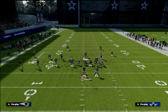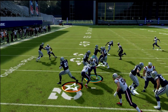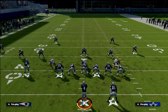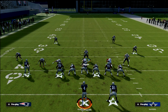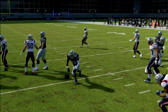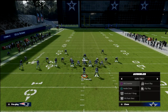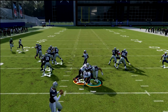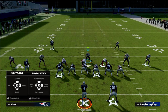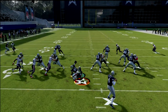Another setup is to spread the D-line. If you spread the line, it's a little easier to run inside, so you can stop inside zone a bit better, but it's harder to stop everything else — especially the counter run. So if you don't want to pinch the D-line, you can spread them and still shoot through the A-gap. Both options work depending on what you're defending.